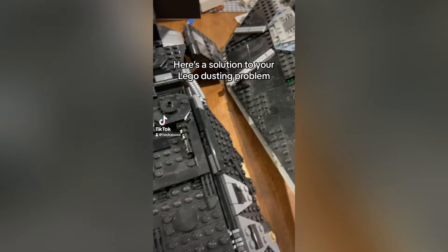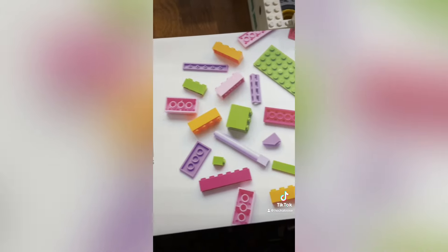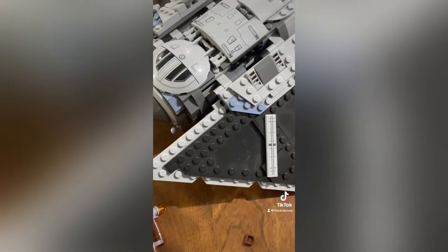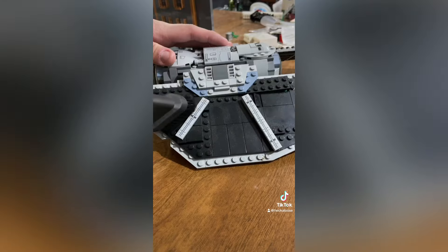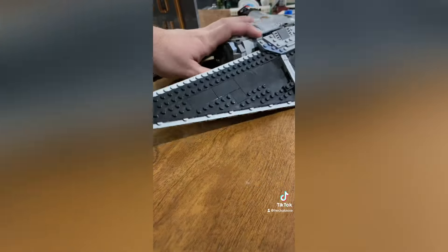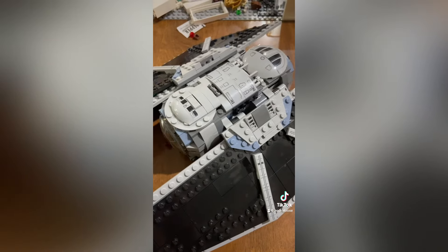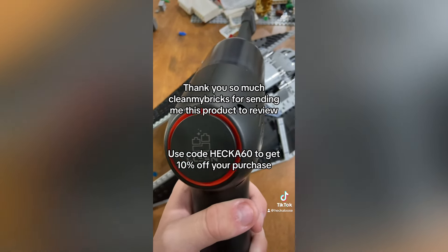Are you tired of constantly removing dust from your Lego sets? I might have the solution for you — introducing Clean My Bricks, a micro vacuum specifically designed to dust off Lego sets. I'm going to demonstrate using the TIE Striker set from Rogue One, mostly the wings, as an example. There it is — now it looks like it's just been built straight from the box. A huge thank you to Clean My Bricks for giving me this vacuum to review. If you want to get 10% off your purchase, use code HECCA60.